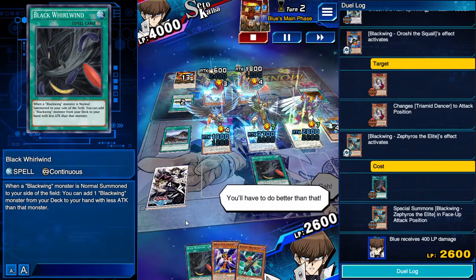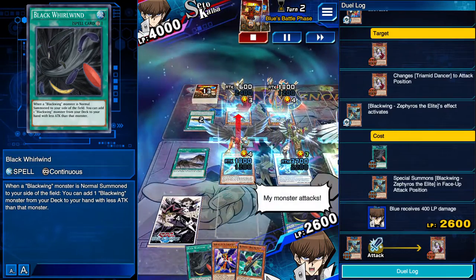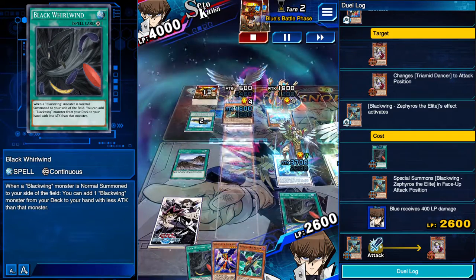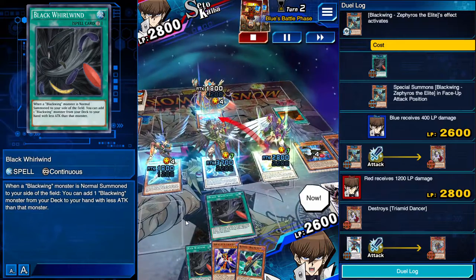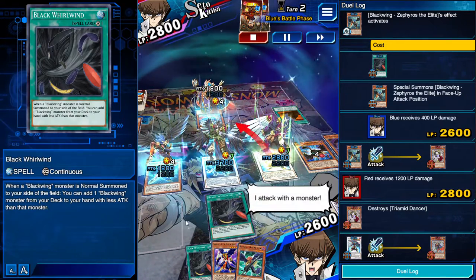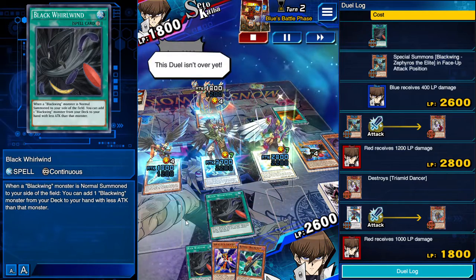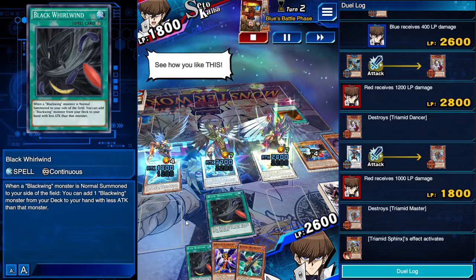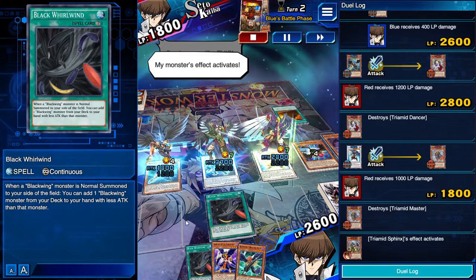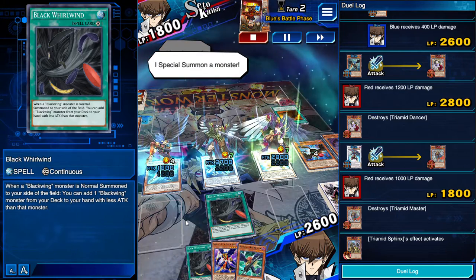You'll have to do better than that. Battle now. My monster attacks. Is that the best you got? Now. I attack with a monster. This duel isn't over yet. See how you like this. My monster's effect activates. Here I come. I special summon a monster.